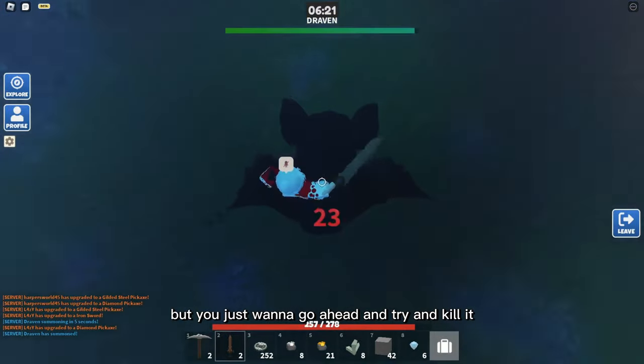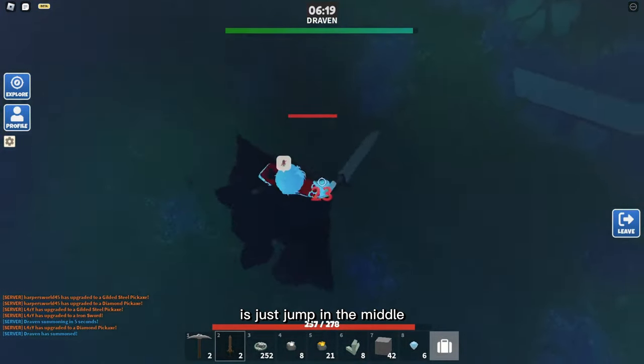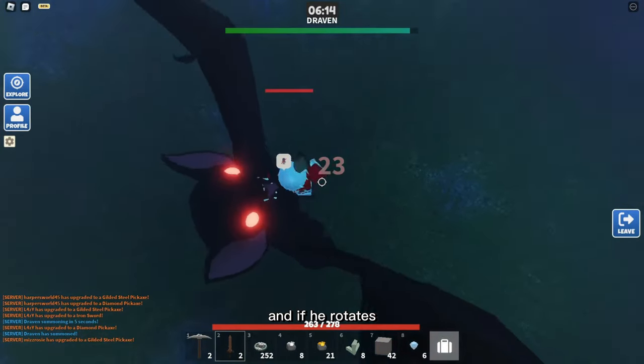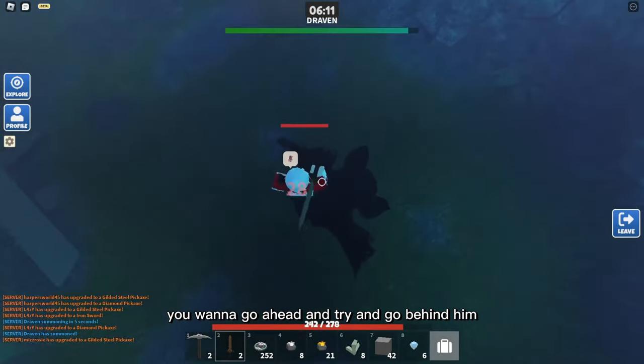You just want to go ahead and try to kill it. The best strategy I've found is to jump in the middle — right here — so then you don't get hit. And if he rotates, you want to try and go behind him.